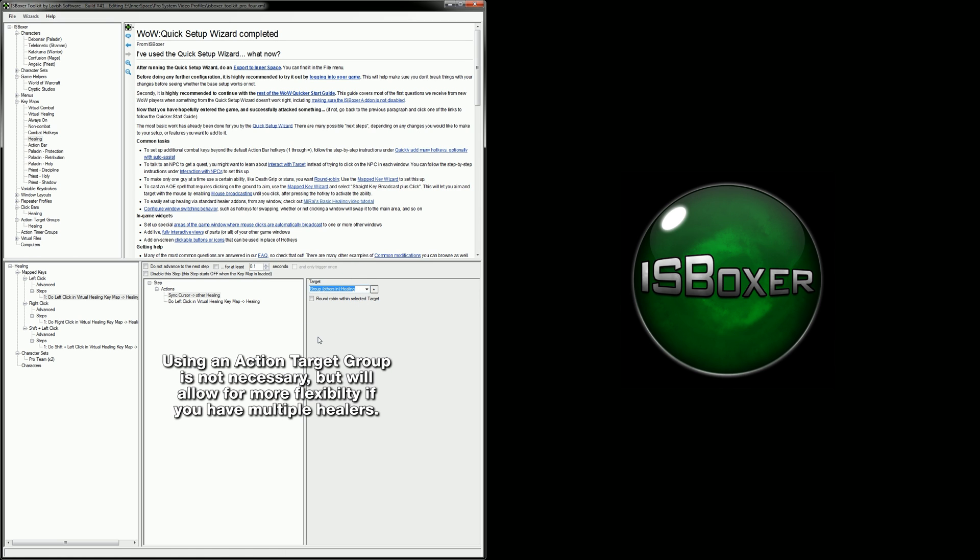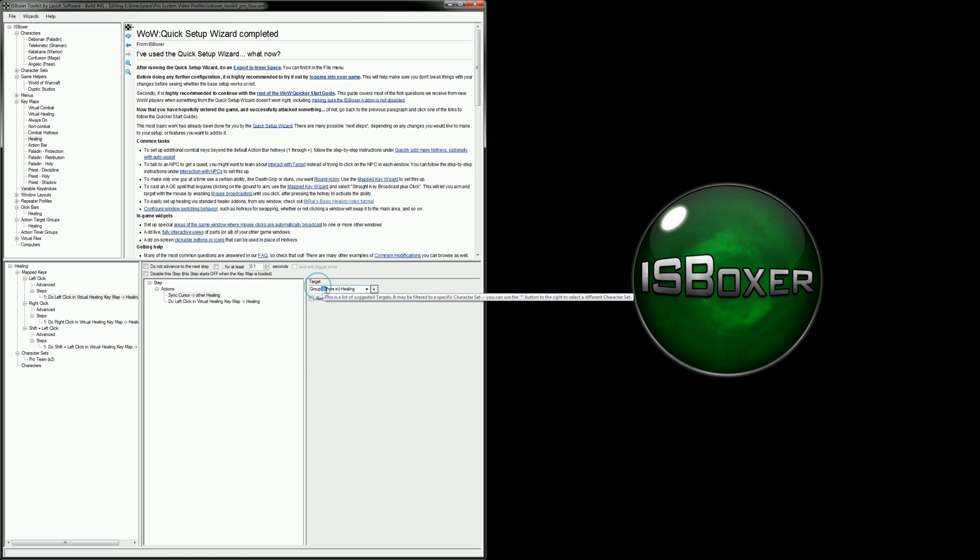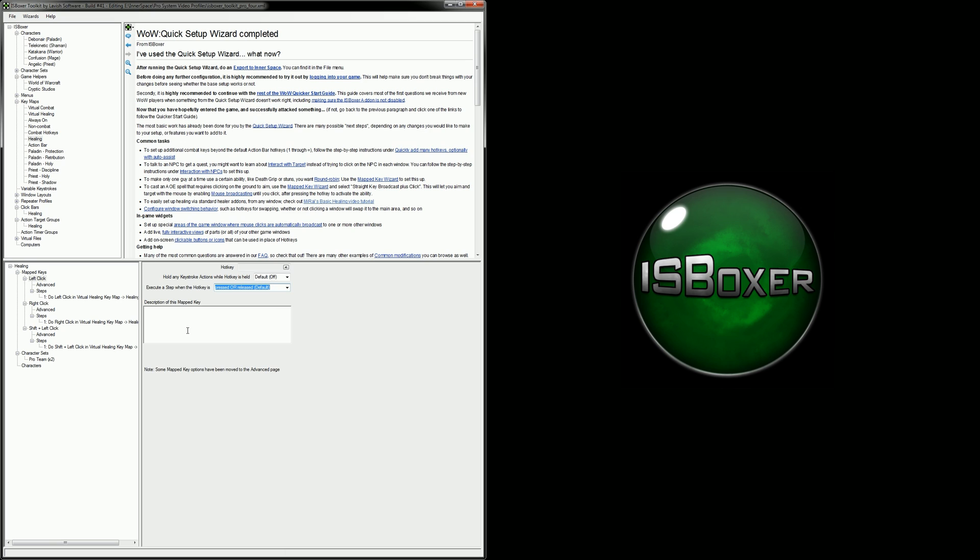Second, the target of both of these actions is set to use an action target group, which contains the character that I want to receive this command. In this case, it's just my priest healer, but this is necessary in order for this system to work. It's also important to note that the sync cursor action is set to 'others in' of this ATG, and the do mapped key action is set to 'all of.' The reason for this is that if we're playing from the healer, then we don't need to sync their cursor. And finally, each of these mapped keys is set to execute when pressed or released. Some games don't require this, but some do, so I'm going to demonstrate it with its setup this way.